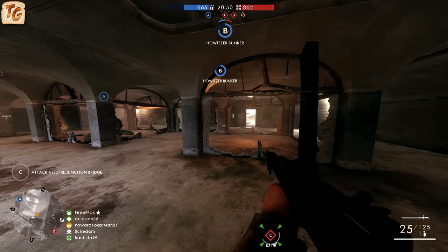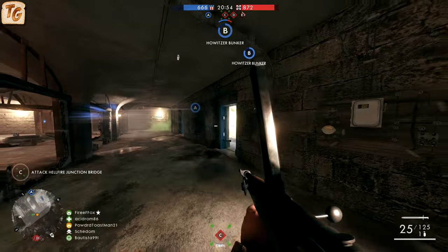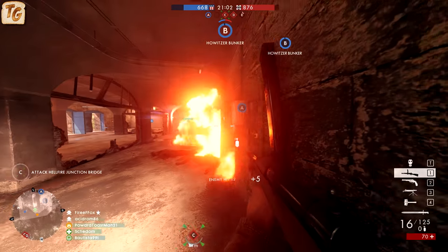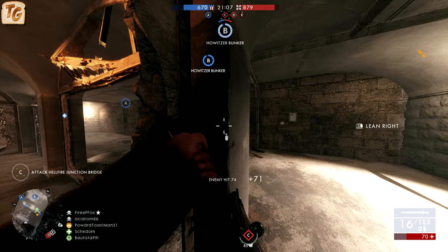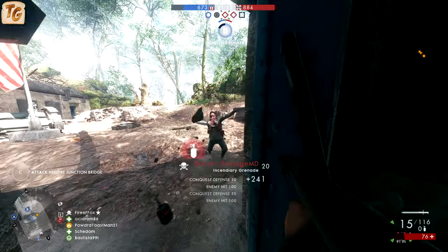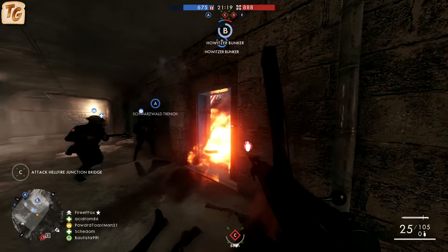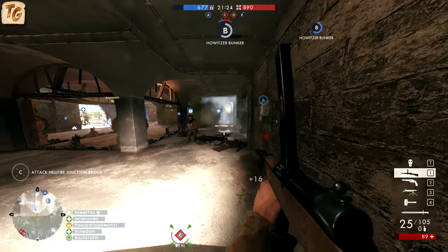Grenades in Battlefield 1 are a useful tool to all classes, but there's a handful of grenades that can be extra useful to the Assault class — those in particular being the incendiary grenades and the light anti-tank grenades. Incendiary grenades are extremely useful against infantry, but they're also capable of dealing some light damage against all forms of ground vehicles. While they certainly won't do anywhere near enough damage to bring down any vehicle from full health, it's a great way to get some initial or final damage that ticks over time while also laying down your other anti-vehicle measures.